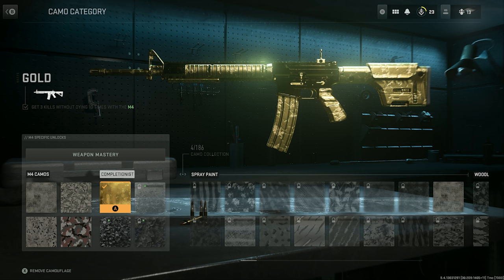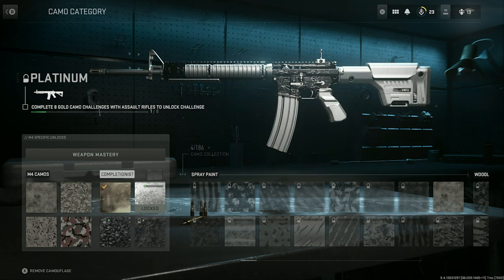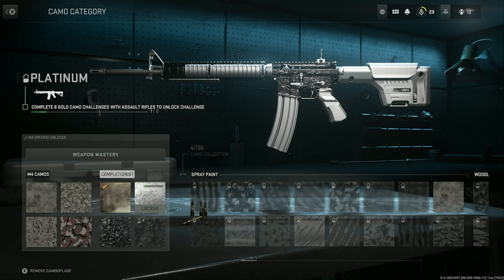Platinum in this game looks a lot better than Modern Warfare 2019's platinum. It's a nice silver on the secondary color and the main thing looks like shattered glass - which is very nice. It looks a lot better than the mild digital camo from Modern Warfare 2019. Then we have Polyatomic, which is the mastery camo in this game. It kind of looks like Dark Matter with triangles. I'm not the biggest fan of it but it's growing on me, and I think it will grow on me more once I get it in my hands.